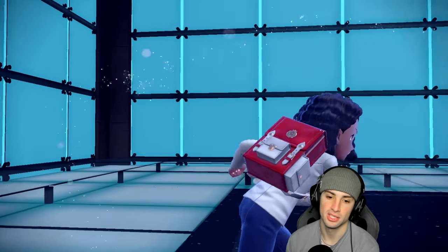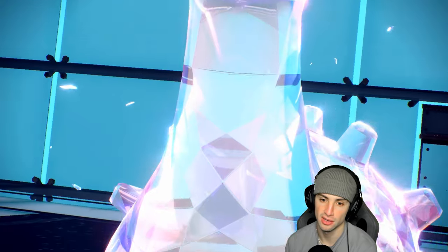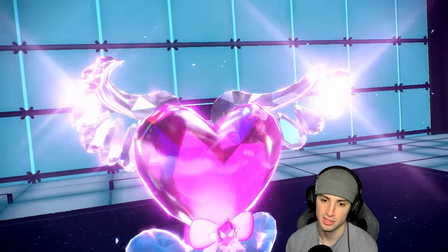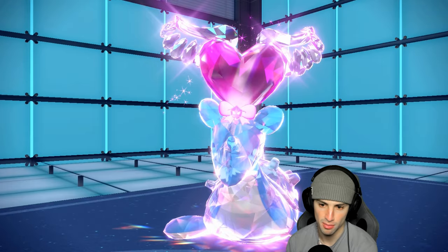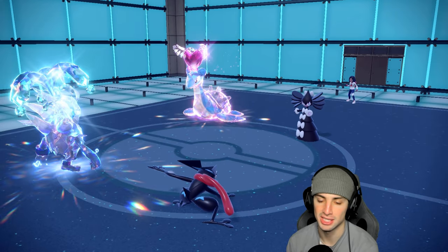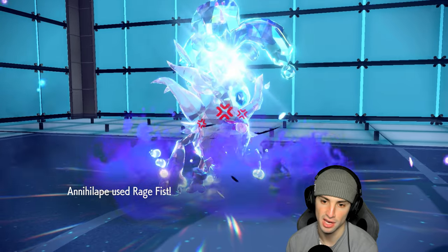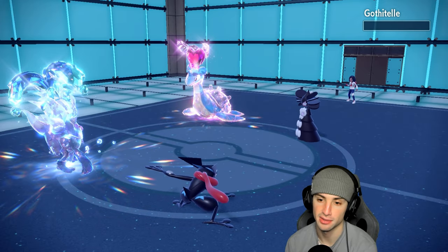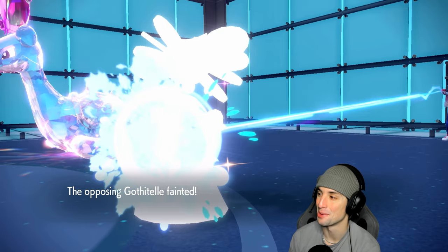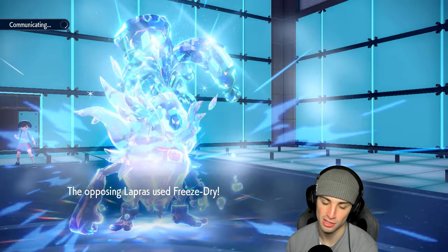There's a huge chance Lapras could be going for Perish Song, which is why I went to target Gothitelle, but there's also a chance it goes Ghost Tera. Regardless I'm going to keep Taunting — I'm not really doing much damage with Greninja anyway. Rage Fist is going to fly and I doubt Lapras has a Focus Sash — it should just be dead. See you later! I told you guys this combo is really broken.